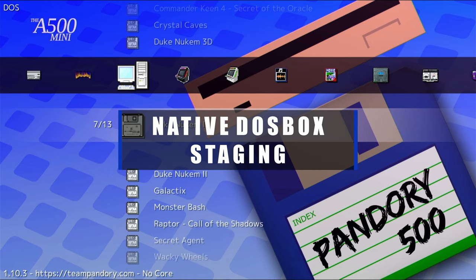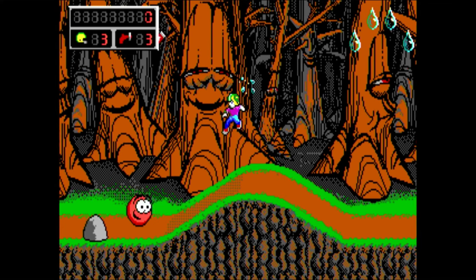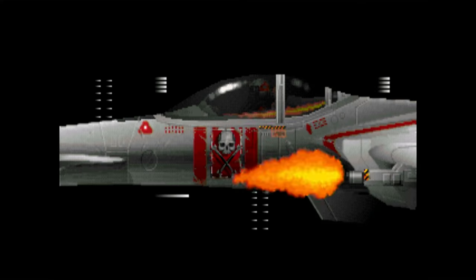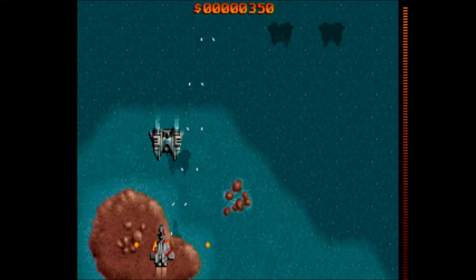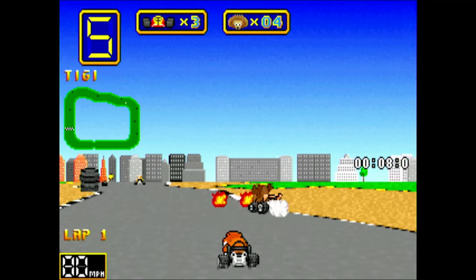Native DOSBox Staging. Now we can turn our Amiga into a pretty decent DOSBox PC. We've included the shareware game pack with games such as Commander Keen, Raptor, Wacky Wheels, and many more.